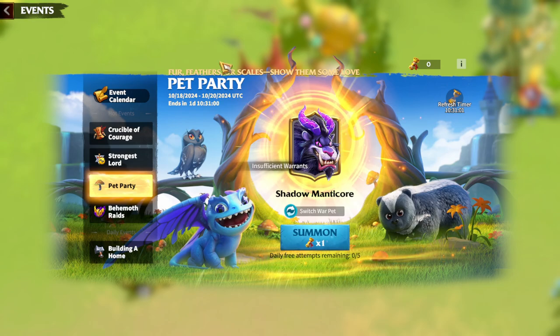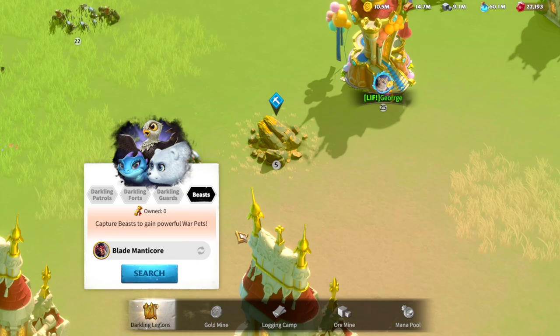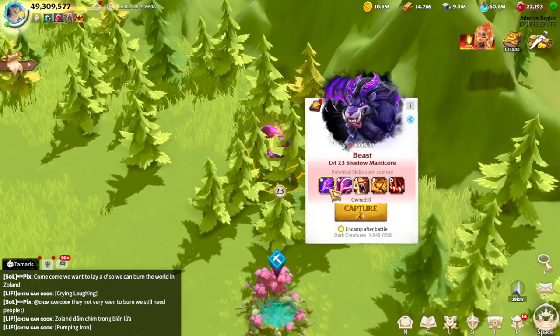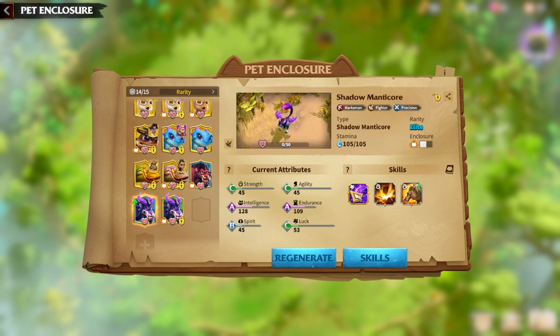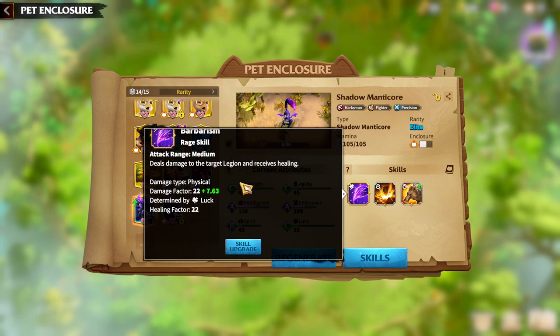I hope these warpets are going to be meta because it's been a while since we got new warpets in the game. I'll look at the Shadow Manticore first since it's the warpet for marksman players. The main skill for the Shadow Manticore is Barbarism — it deals damage to the target legion and receives healing. Honestly, if it only dealt damage it would be pretty average, but the healing makes it very useful.